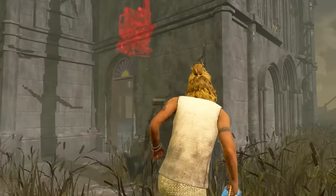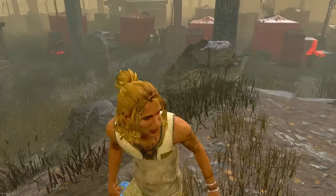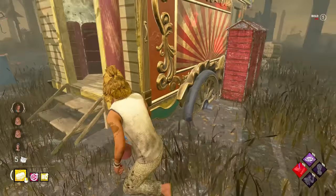We are in on Father Campbell's Chapel. We can actually see his closest 3-gen is main building with these two gens over here. These guys are already getting on his 3-gen as well, which is good. And it's a Bubba — are you kidding me? This is meant to be.